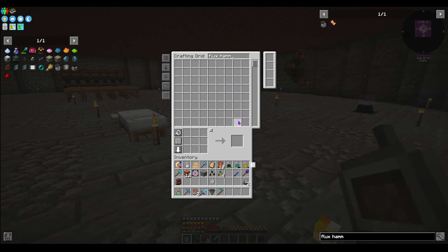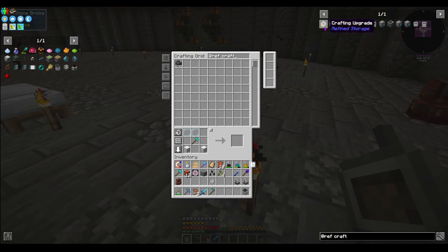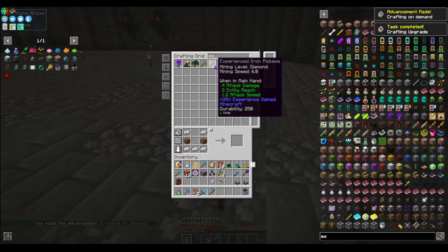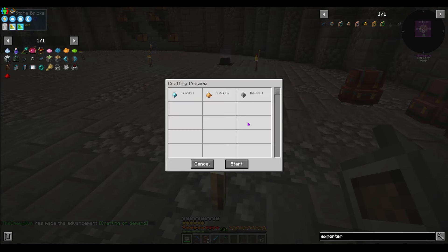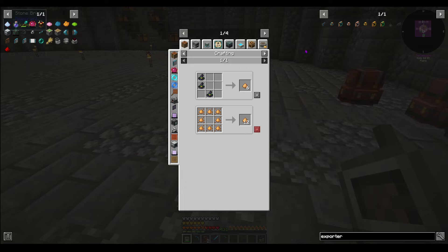Flux hammer — there we go. We have a sieve already, we only need one. And then we need the crafting card — refined crafting upgrade. Those will go in the exporter. We need another one of the exporters. For some reason it doesn't like that recipe, so I'll make a couple of them.